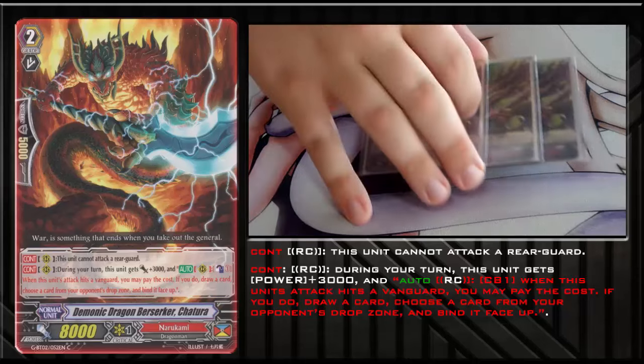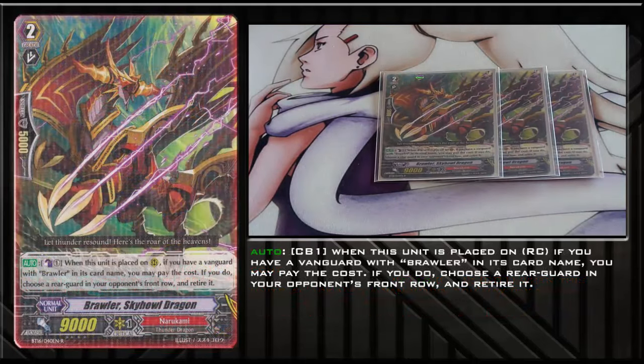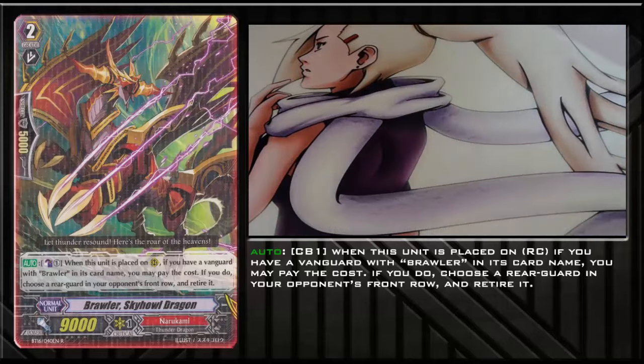The next card is Brawler Sky Howl Dragon. I only play 3 of them because I like Chaitara a lot. His ability is Counterblast 1 whenever he's placed on rearguard — as long as you have a Vanguard with Brawler in its card name, choose one of your opponent's rearguards in the front row and retire it. This sets up Conquest Dragon and also allows you to pick a different attack target for Knuckle's ability in late game. So you can use Sky Howl to kill something in the front row, then use Knuckle to kill the back row. I would not recommend playing any less than 3 — that's the bare minimum, and you can go up to 4.